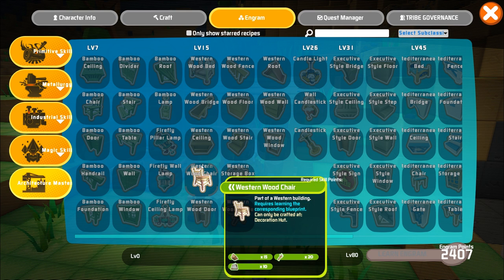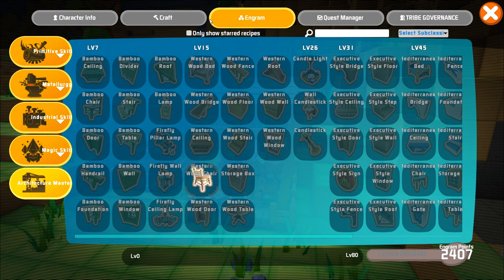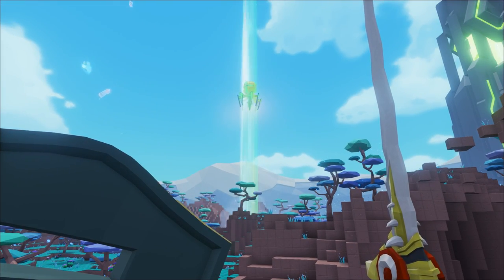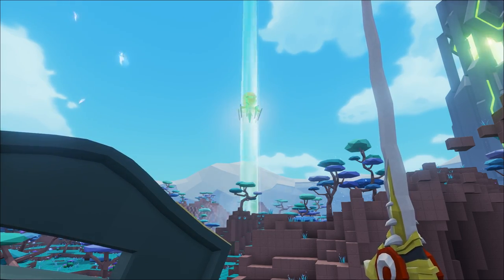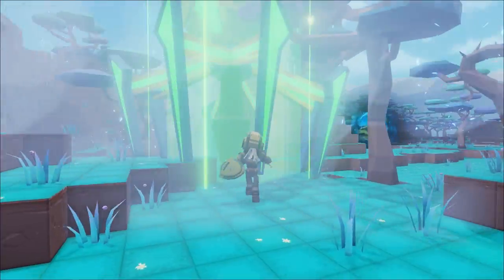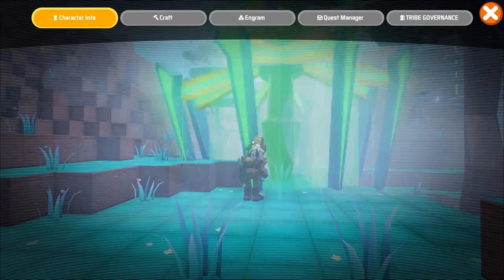There are two ways that you'll be able to unlock these items: one being through supply crates, and the second way is through defeating creatures. Supply crates are spread sporadically throughout PixArk. If you go up to them and access their inventory, you'll usually find some goodies within it, and some of those goodies include blueprints for items that can only be crafted at the Decoration Hut.